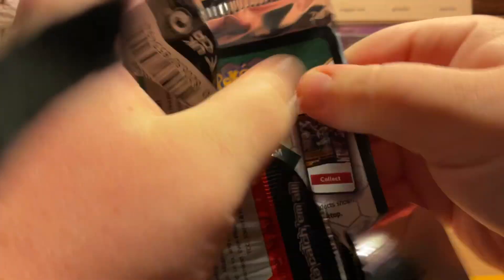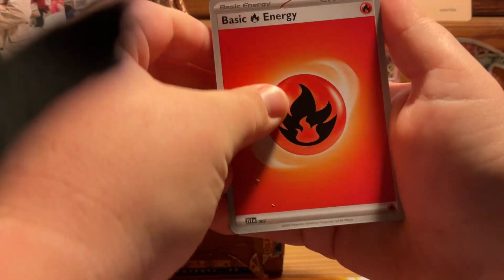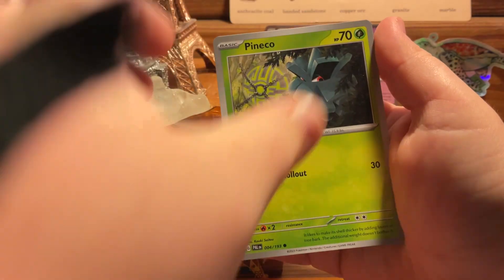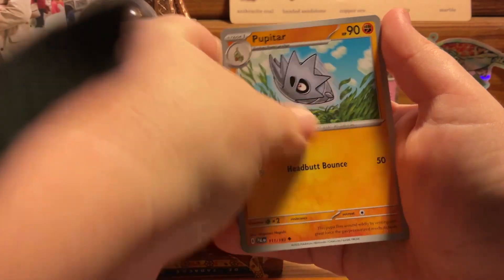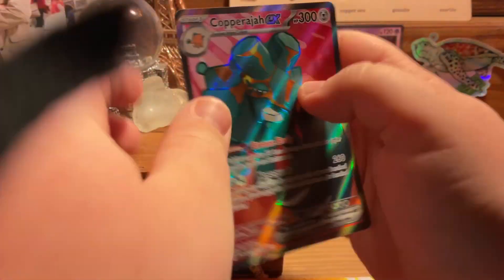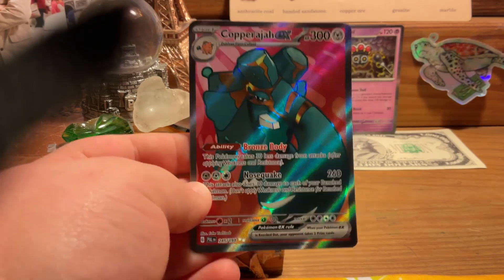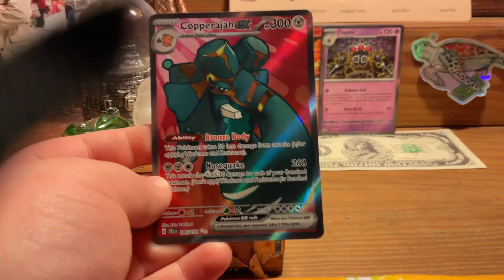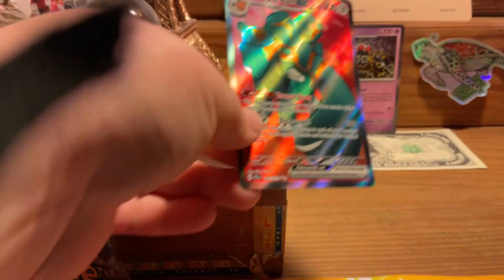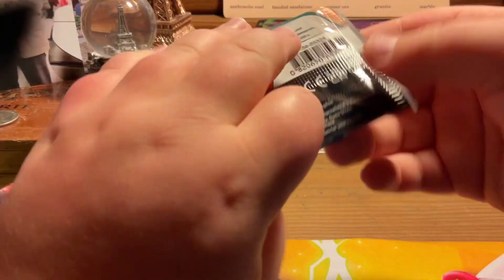Getting into the Paldea Evolved — I'll take a Claydol, but I'm really hoping for like an alter Charizard. From Obsidian Flames, we have another Obsidian Flames coming right up. Fire Energy, Maschiff, Wingull, Pineco, Marill, Mabostiff, Pupitar, Flamigo, Pomo... oh my gosh, dude — we have a Cooperajah EX! Oh my gosh, that is sick! I need to keep moving but oh my gosh, I'm gonna put that in my pile.